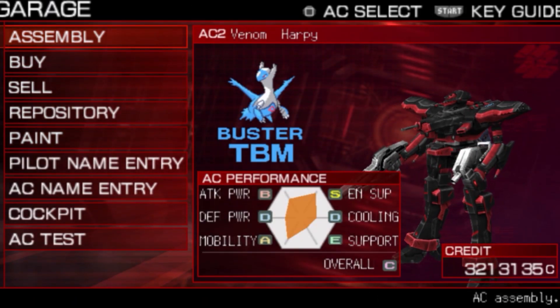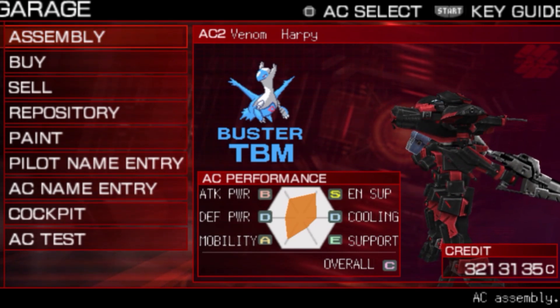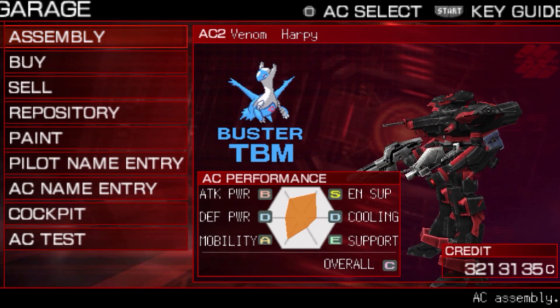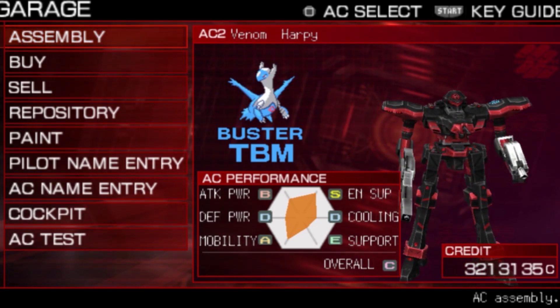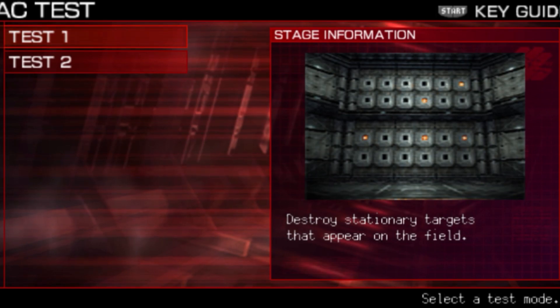Here we have the AC Venom Harpy. We've got OPI with very lightweight parts, a booster that doesn't drain too much, and fairly lightweight weaponry. I should be able to stay in the air, but I don't know how effective it's going to be. Before making any assumptions, it's time to go and test.